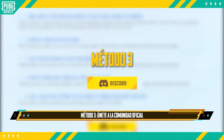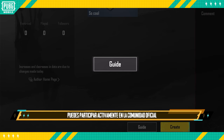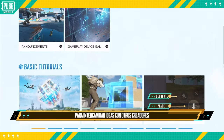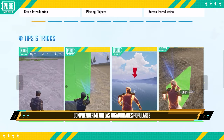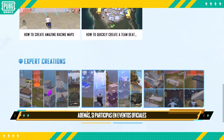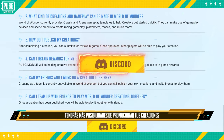Method three: join the official community. Aside from the basic methods mentioned above, creators can also actively participate in the official community to gain inspiration through discussions with other creators, understand popular gameplay, and gather player preferences. Also, the more official events you participate in, the more chances you'll receive to promote your creations.